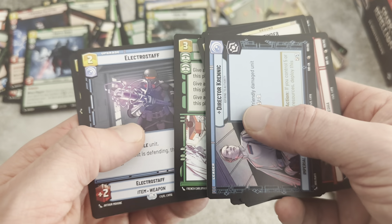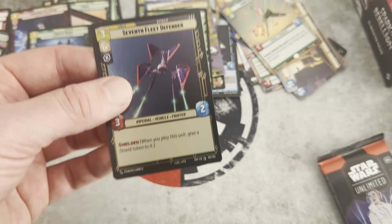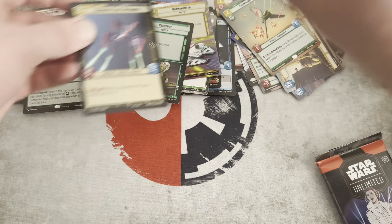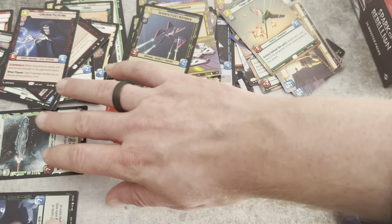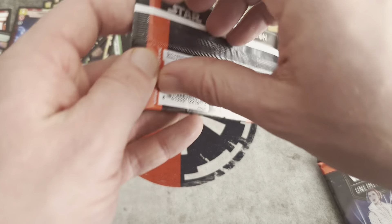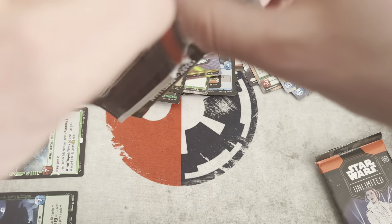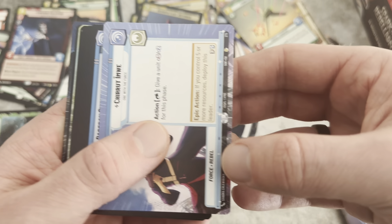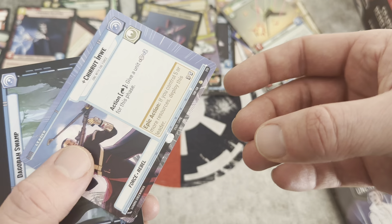Electro Staff is our Rare. Set that off to the side. Our Foil is Seventh Fleet Defender. We have about seven packs left — this goes so much quicker when you know what you're doing. Right off the top, we have a Borderless Chirrut from Rogue One, which is pretty cool — a Borderless Leader.